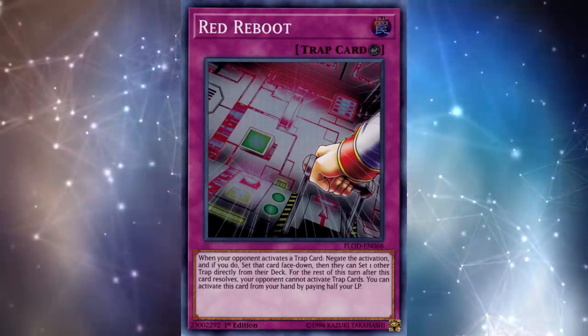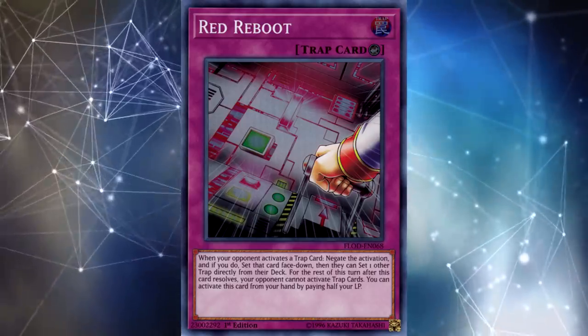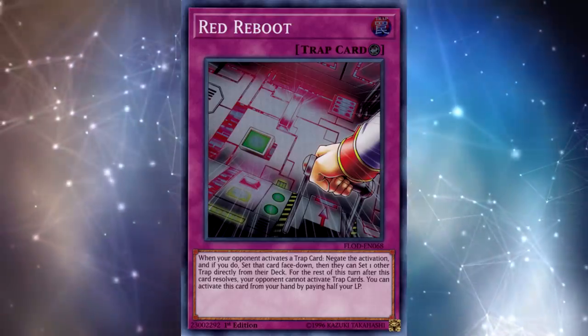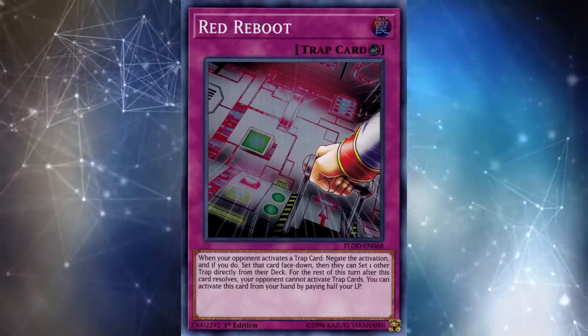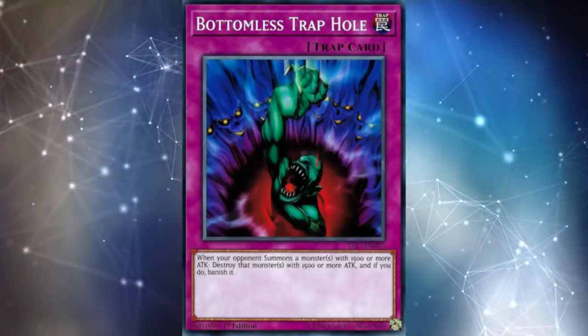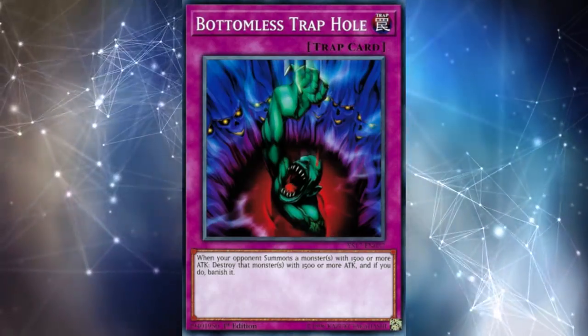Things like Cosmic Cyclone, Galaxy Cyclone, and Twin Twisters led up to this, but Red Reboot is really where Konami is saying: if you play against a backrow deck, you can just have this card that will instantly win you every single game you draw it. If you think of the combo decks of 2012 that played a lot of backrow, the reason they did that is because they weren't comboing off every single game, and your opponent was forced to actually play through it. Bottomless Trap Hole and Solemn Warning were great at stopping monsters, whereas nowadays we don't really see that.